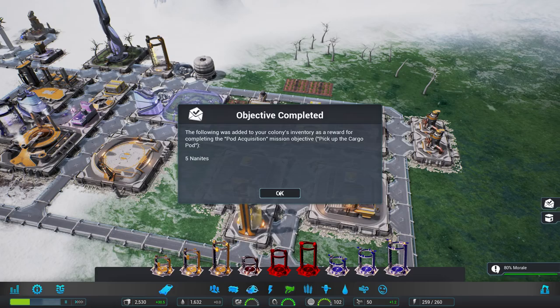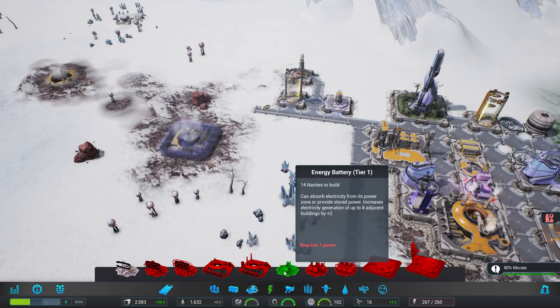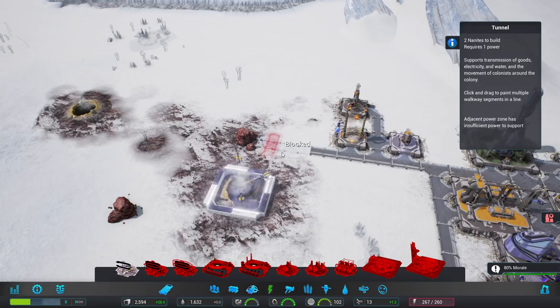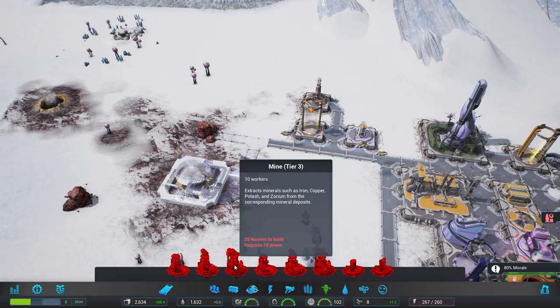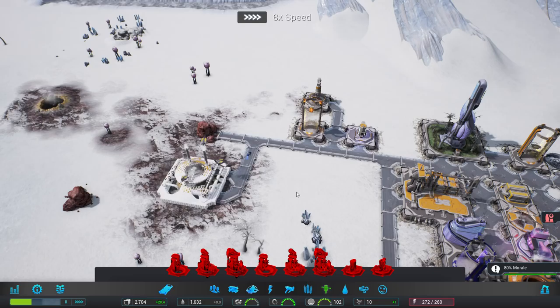We've got the equality reward, the pod acquisition, the cargo pod got picked up. Nothing else seems to be around here right now. Let's go straight further — power, energy battery. I think we can just survive on geothermal. That should solve that. Why not crank up the nanites as well, if we wanted to. Iron deposit — normal tier three mine once we can afford it.